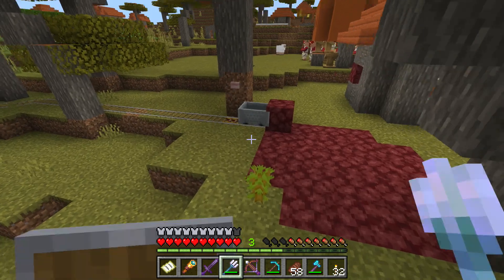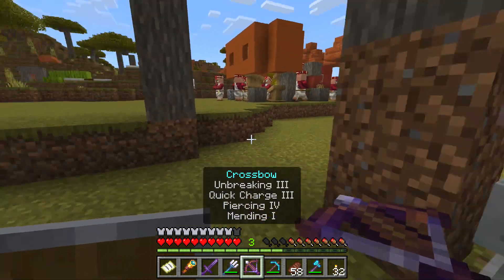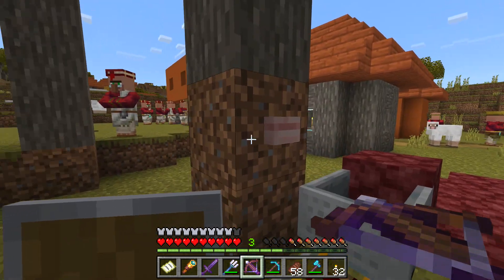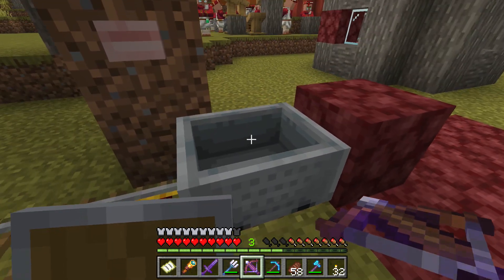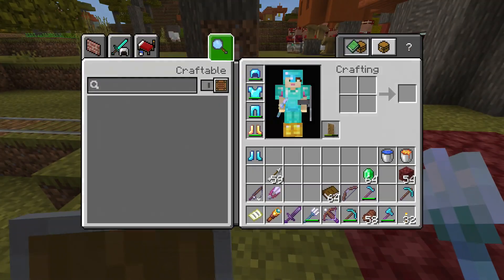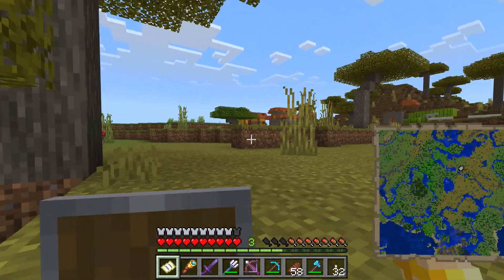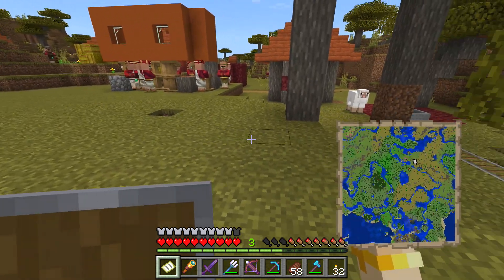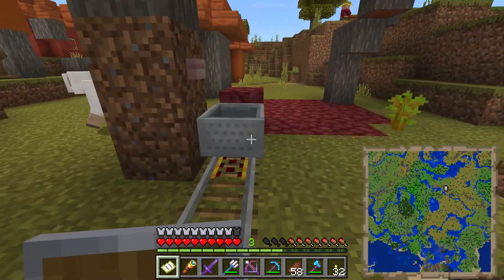It makes a little musical noise when it does that. I've also got a crossbow with unbreaking, quick charge, piercing, and mending. The crossbow is just not as good as a bow — the piercing comes in handy if you've got a crowd and manage to shoot through them all, but it's still not as good as a bow. I wanted to try it out just to be different. I've also got a fully filled-in large map — this world is mostly land with little rivers going around between it.